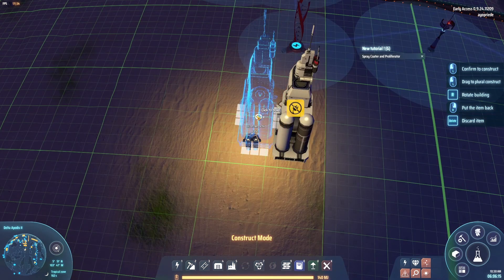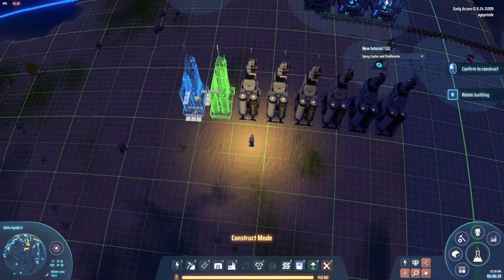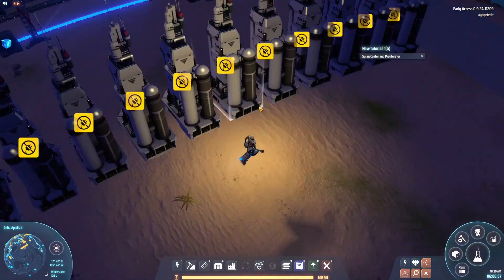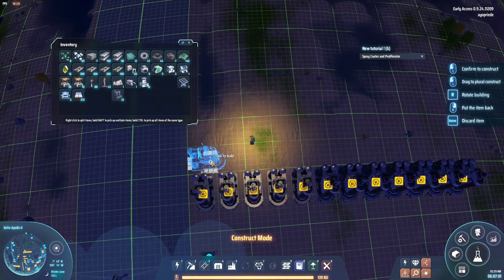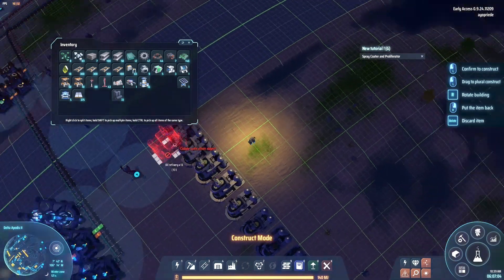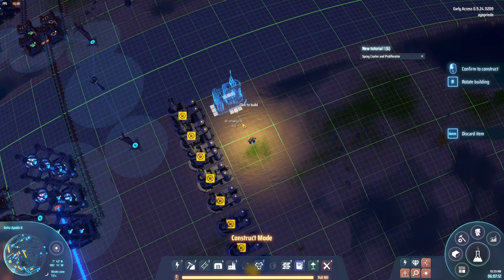We're going to leave one gap in between them so we can stick in one belt. We're building 12 in one row and then 12 in another row. There is a reason we do it this way: because we will need two inputs of crude oil, and 12 is really the maximum you can fit with one Mark 1 belt.